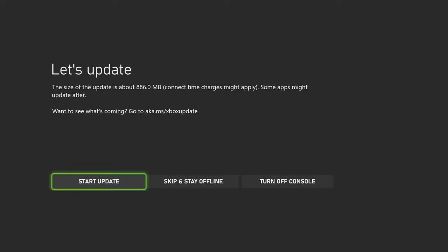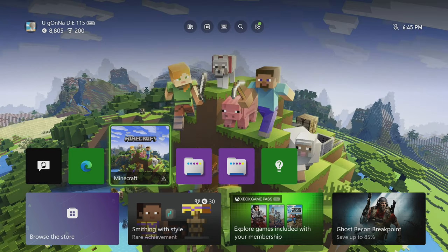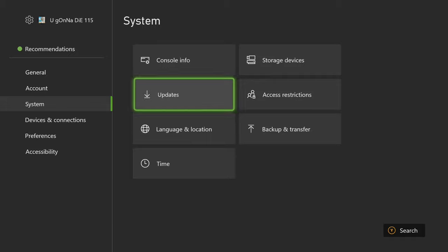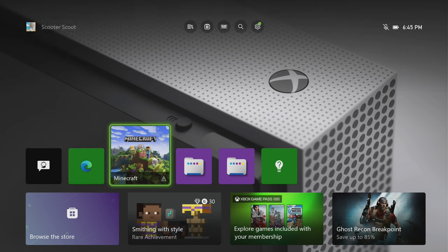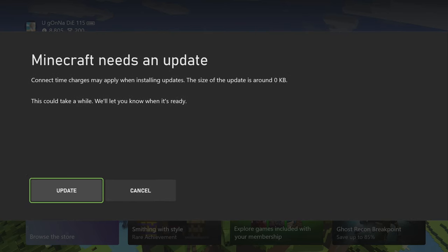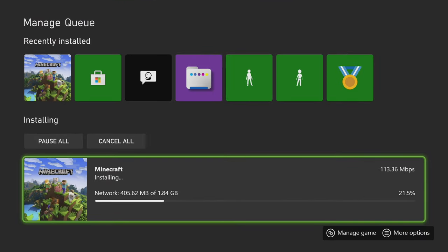Let's start this update - this is actually really exciting. The update is 100% done and when it finished it just brought me back to my home screen, which means I should now be able to update this Minecraft. If for some reason your Xbox doesn't automatically update, go into settings, down to system, then updates, and you would see the latest console update in there - but it updated automatically. I literally just closed the insider hub and it started itself. It should be fixed now - is it gonna work? It is installing - this special version of Minecraft works.